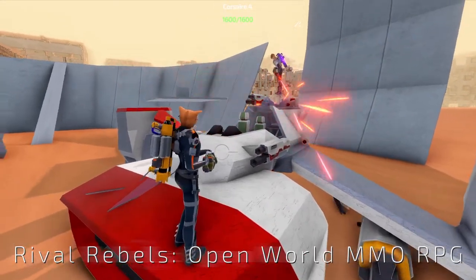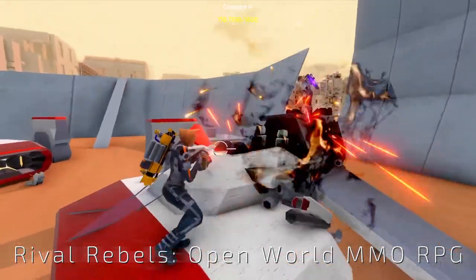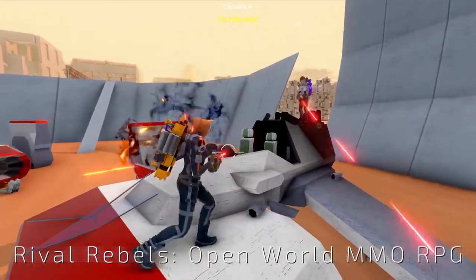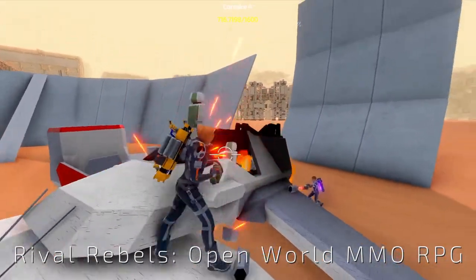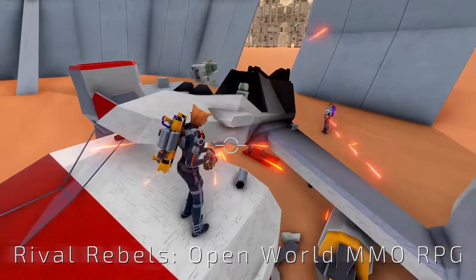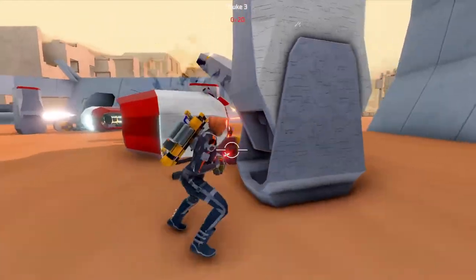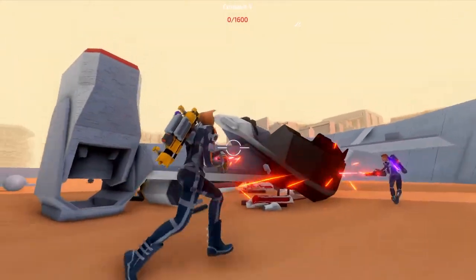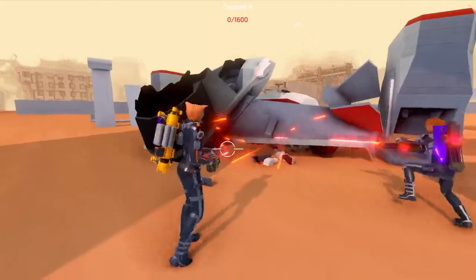If you missed my last stream about the Einstein, here it is — a completely redesigned version of the weapon in the mod. As you can see, the Einstein is very OP against the Corsair, and lots of fun to play with. I also made some changes to the camera position to show more of the weapon in first person view, and to have the player a little to the left in third person so that it's easier to see what you're aiming at.